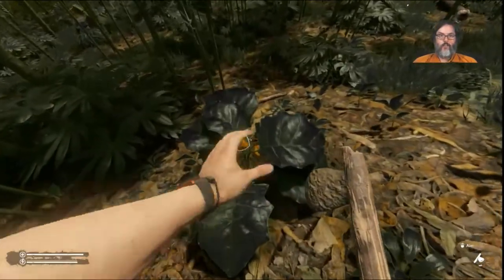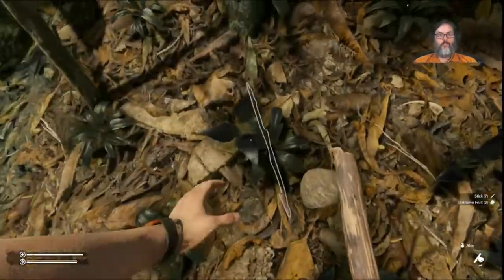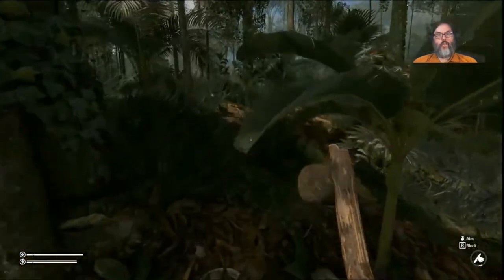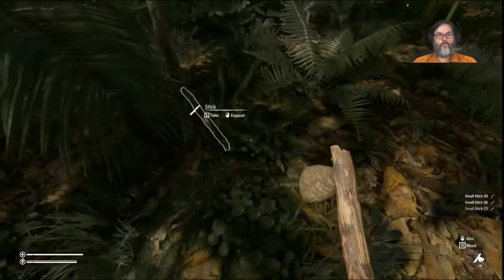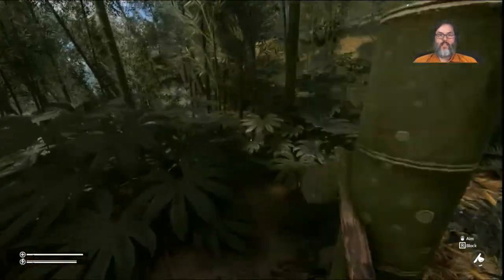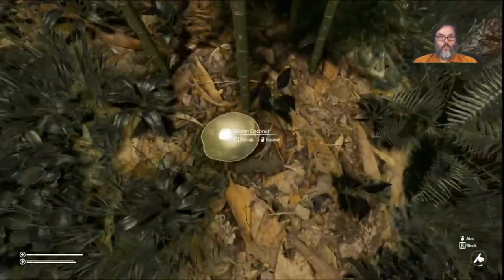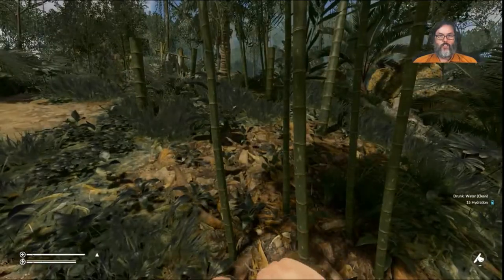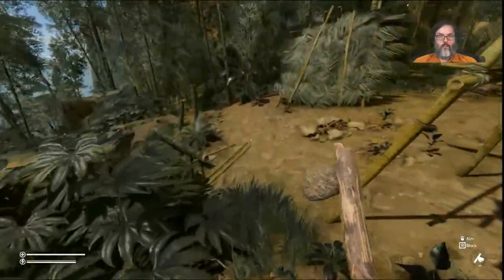I missed that earlier, let's grab these. We want to avoid that stuff like the plague. Oh, coconut — we're going to go ahead and drink that. I'm going to harvest it and we will mess with that later. Torch, campfire, coconut bowl — all right, we'll take that. Let's go ahead and save.